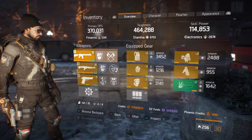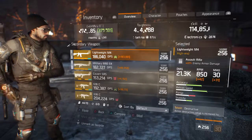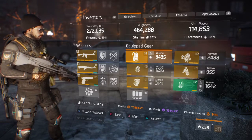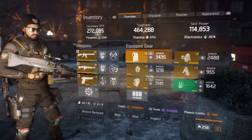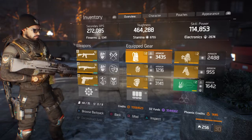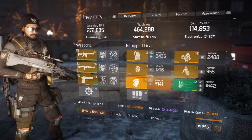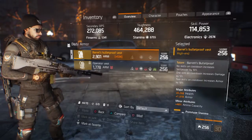So I'm at 370,000 DPS on the M4, 272k on the M60, 264k toughness, and 114,000 skill power. I would prefer to have at least 120k skill power, but you do need at least between 400 and 450k toughness to not just get shredded in the DZ or anywhere.